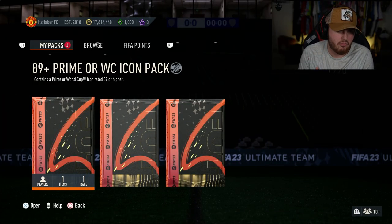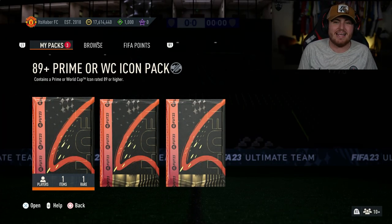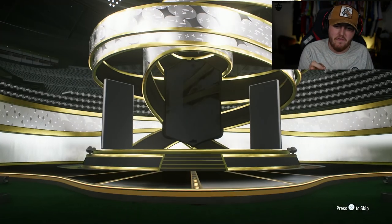EA re-released the 89 Plus Prime or World Cup Icon Pack. It's an 88 rated squad, an 86 rated squad, and an 85 rated squad with an inform.